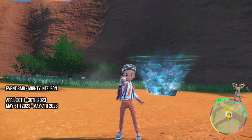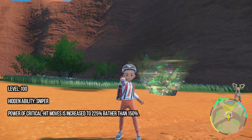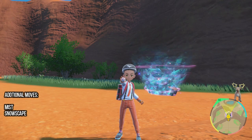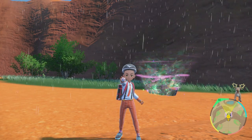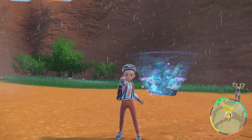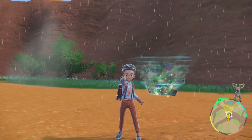This event is running from April 20th, which is basically today, until the 30th, which is the day after tomorrow, and then it comes back on May 5th until May 7th. This Pokémon is released at level 100, has its hidden ability, and knows the moves Blizzard, Snipe Shot, Dark Pulse, Tearful Look, and has additional moves such as Mist, Snowscape. Like every other 7-star raid boss, this one is holding the Mightiest Mark. Its Tera type is Ice, making it weak to Rock, Fire, and Fighting, and it has no held item.